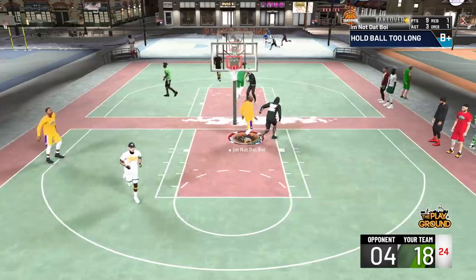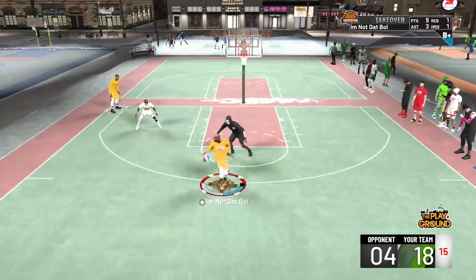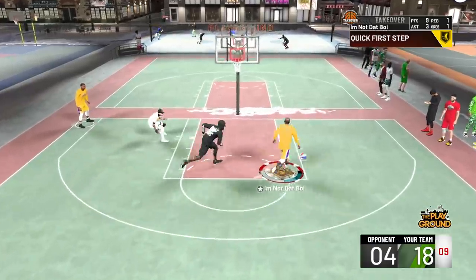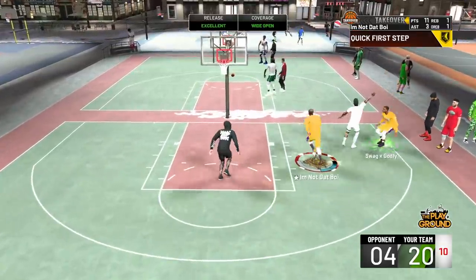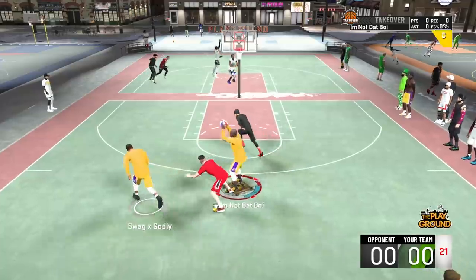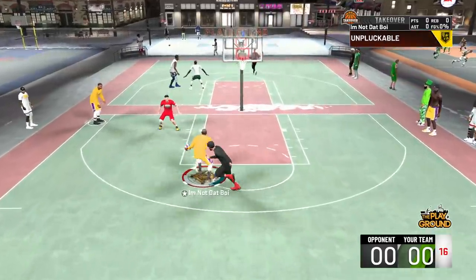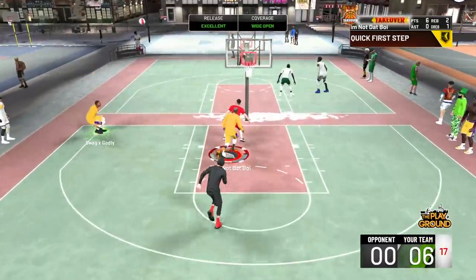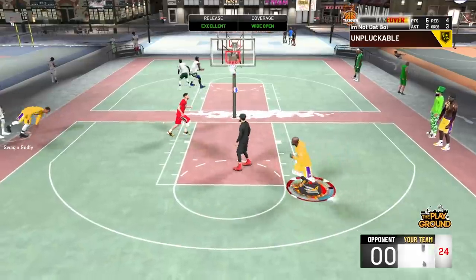That's why I waited until I hit legend to transform it into a Kobe build. You can play defense with one defensive badge — I did it all year on my LeBron build — but I wanted to make it more authentic, especially for Kobe, because Kobe's got a soft spot in my heart. Growing up, Kobe Bryant was the man. He was the face of the NBA, my favorite player by a mile. He was the one I looked up to who set the standards for how you're supposed to play the game.